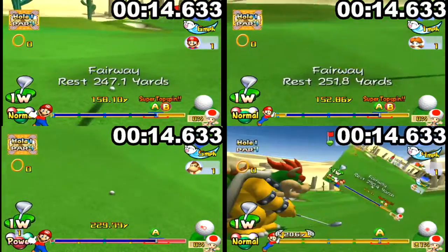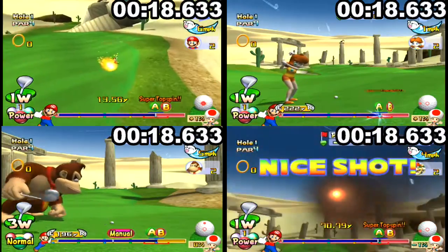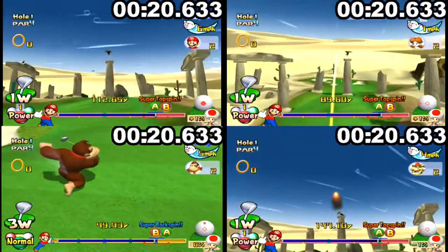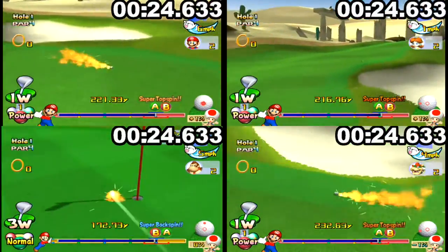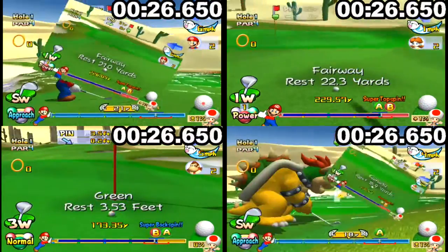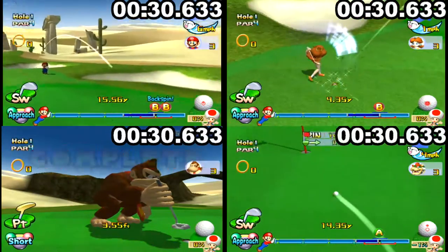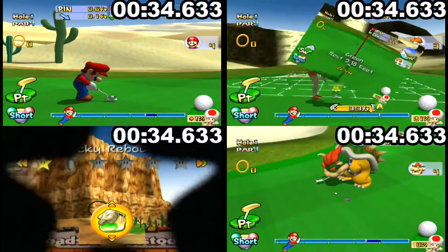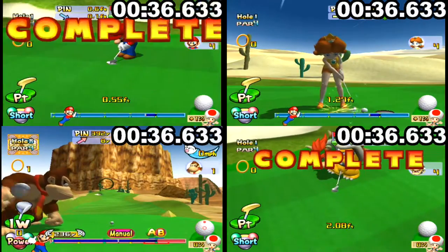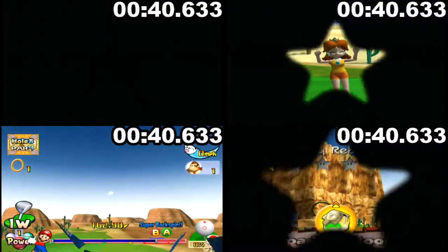Just strike through the ring on the right cheek and hope you go at least 150 yards. Donkey Kong and Bowser are both strong enough that they can make the green in two shots, so they probably have the advantage on this hole overall. Sometimes you might be able to get Mario on the green in two, but you need either a really precise fade shot or a good bounce.